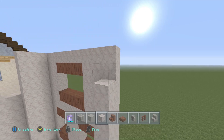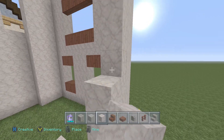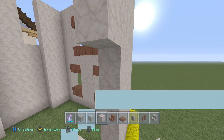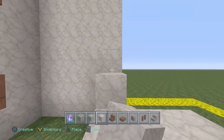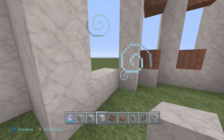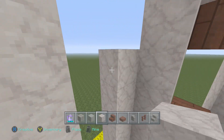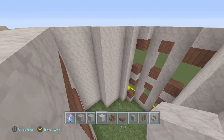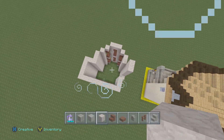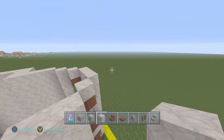So this right side wall we can actually just stack up all the way — there's not going to be a window here. We can add one in on the top floor, but I don't really think it's necessary. We can just turn this and add in the windows as we go. Just kind of stack these all the way up as well. And there we go — so now we have the base of our house set and ready to go.